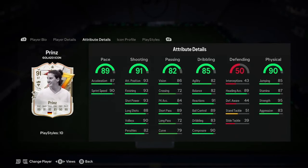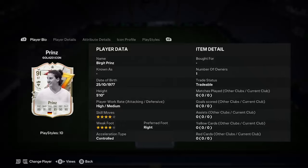Decent stats, nothing special. Make sure you put a chemistry style that has pace on it — make sure you do that because she needs that. Not a great acceleration type, but good height.